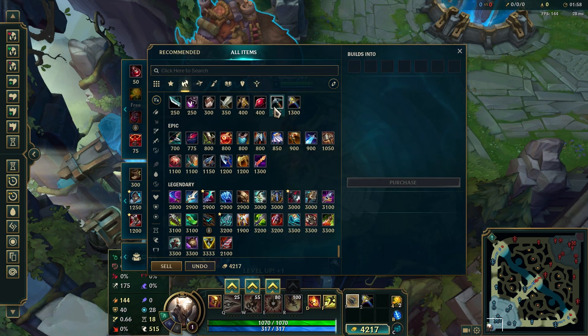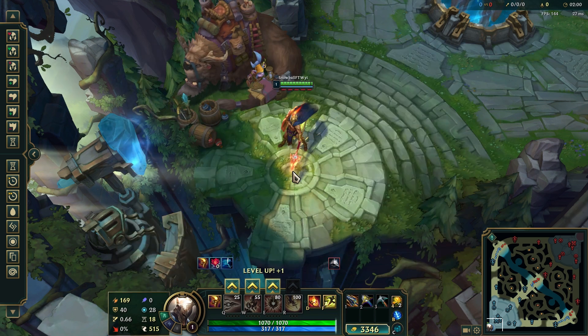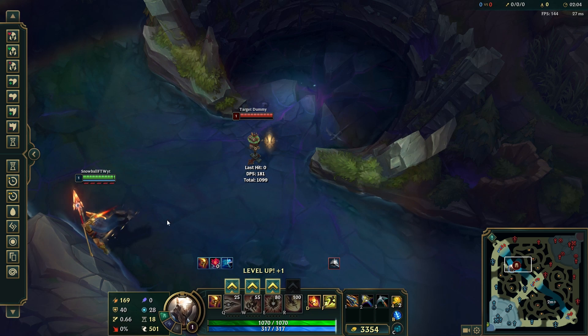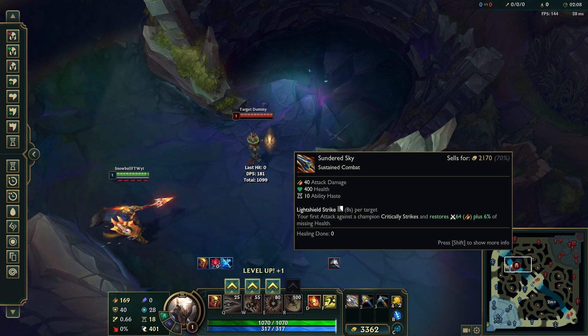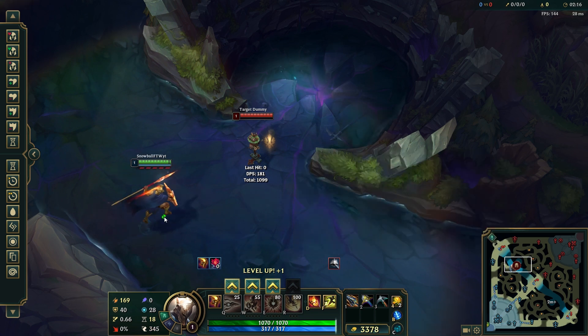Buying a Long Sword and a Pickaxe on top of the Sundered Sky to get to 169 attack damage, and here you can see that we've got 0% critical strike chance. Let's see how much damage we deal with one auto attack.